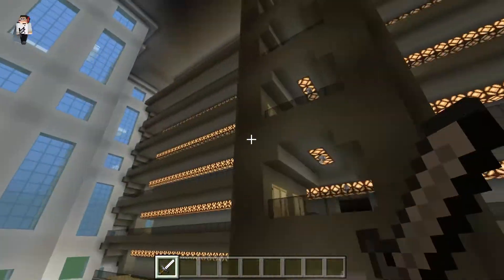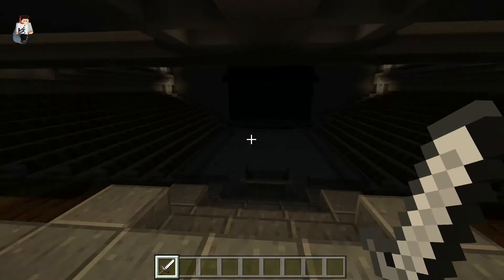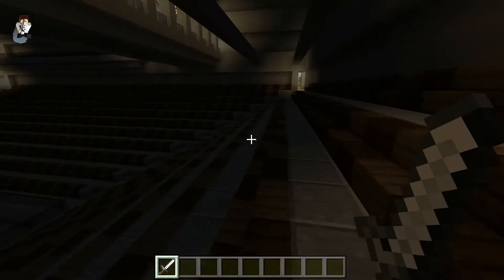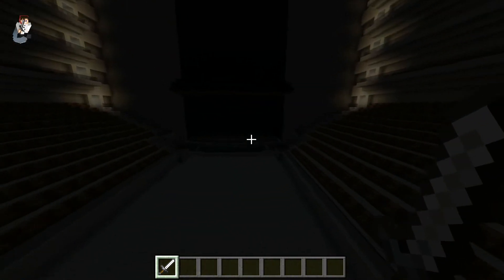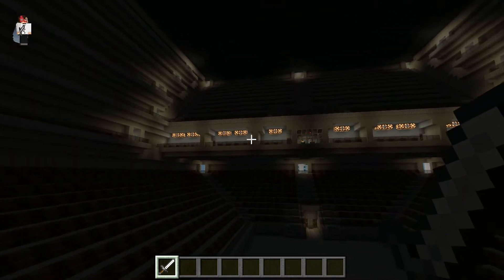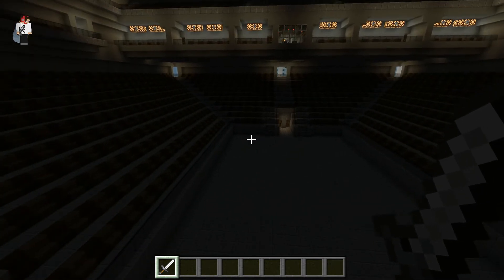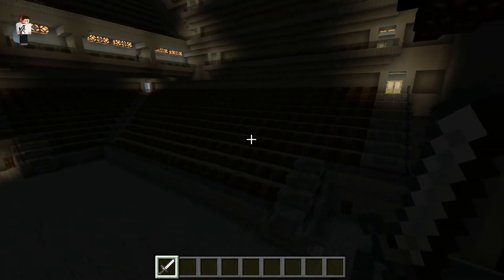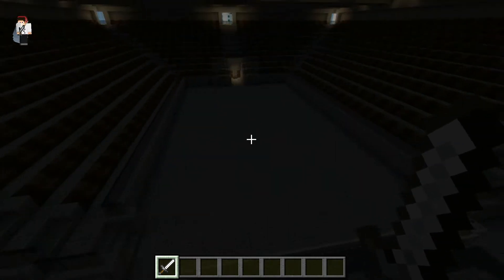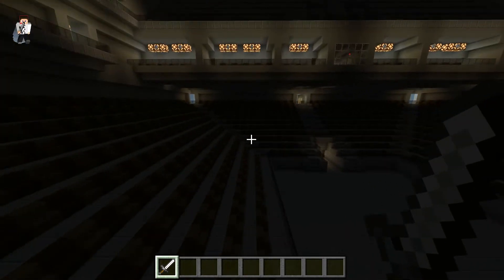Now we're going up to the main arena — the third floor. I calculated that including the pit and all the seats, there is a total of three thousand three hundred and thirty-eight people who can watch a concert or performance. The people in the pit will stand just like at a regular concert, and these are all the seats.